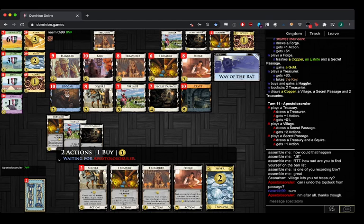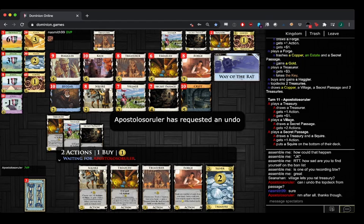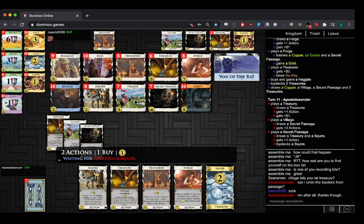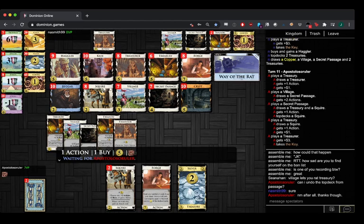Especially if it's someone like Naismith — quickly check if Naismith is listening. Gets a place in Treasury. There is the option to Forge Treasury Silver to Province, and then you can pick the Silver back up with Treasurer. Yeah, you probably want to keep the Treasury for a bit.